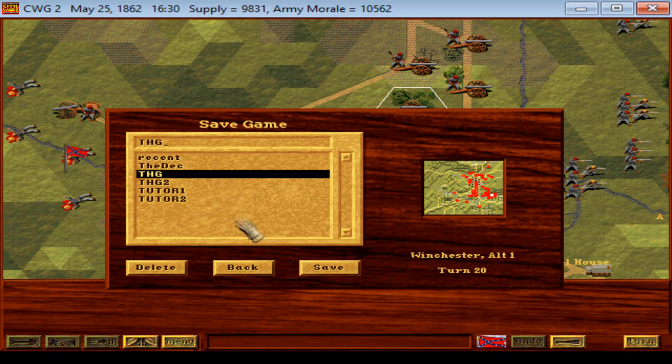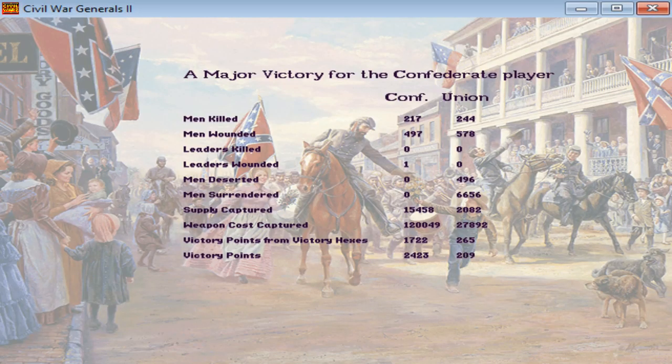Victory — no doubt about it, a massive one at that. A major victory for the Confederate cause: 217 Confederate killed, 497 wounded, one leader wounded. The Federals lost 244 killed, 578 wounded — about 100 more battlefield casualties. But that ignores the 500 men they had desert and the 6,600 men who surrendered. All told, Federal casualties were close to 8,000 compared to less than 1,000 Confederate casualties. A brilliant victory that would make Stonewall Jackson's name ring out in the history books. 15,458 supply captured, 120,000 weapon cost captured.